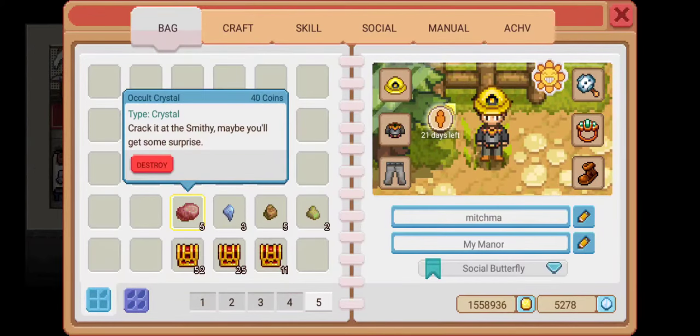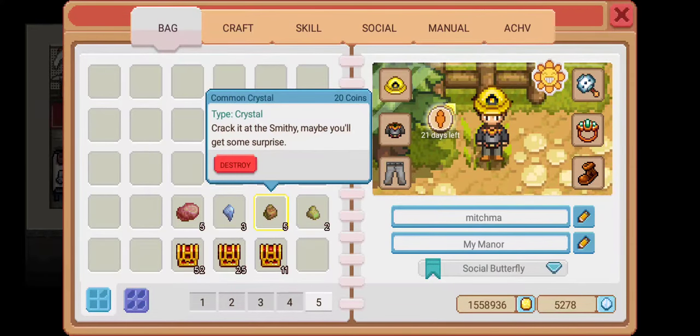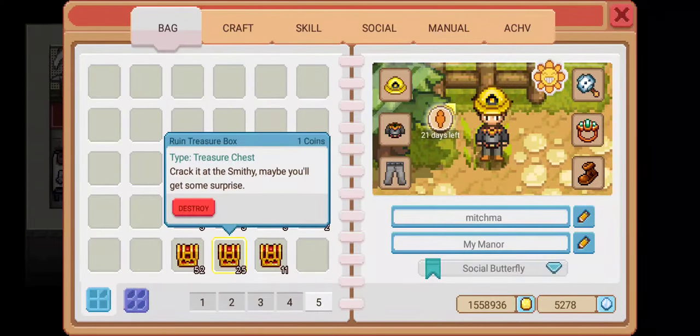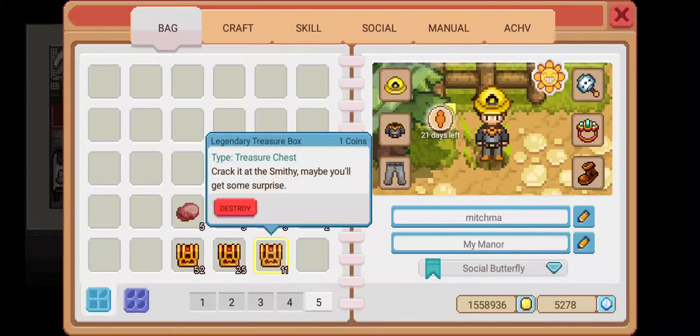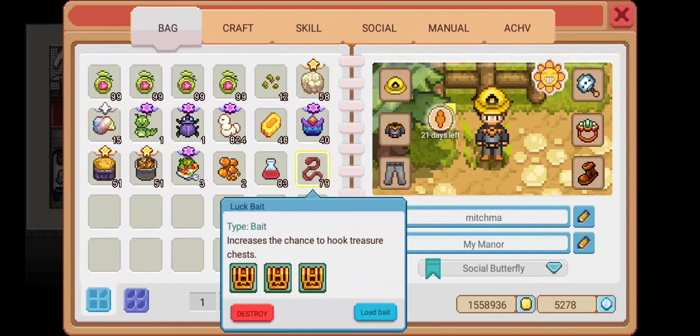These are crystals that can be obtained through the ancient mine. You have a chance of picking them up when you hit the gem deposits. These are treasure boxes that can be obtained through fishing. I normally fish on a super luck day to increase my chances of hooking these up. I also use the luck bait as well.